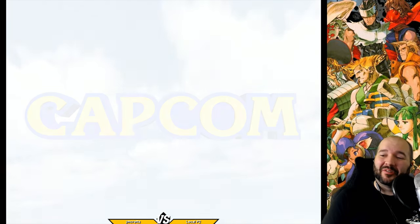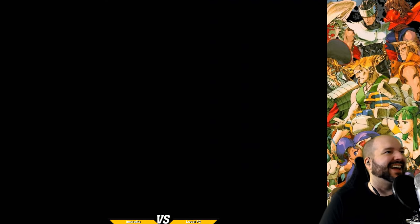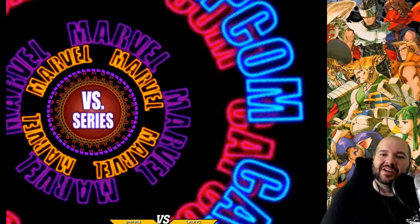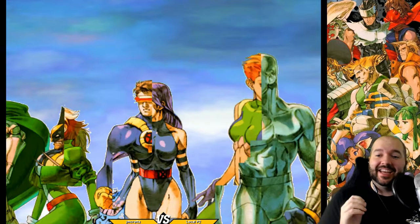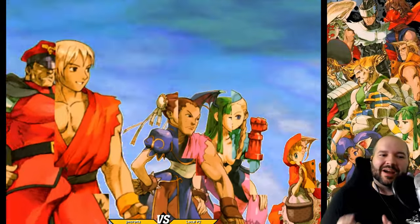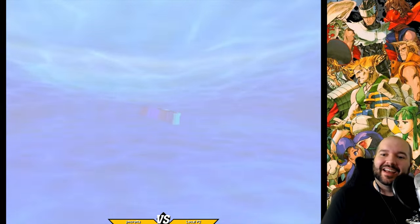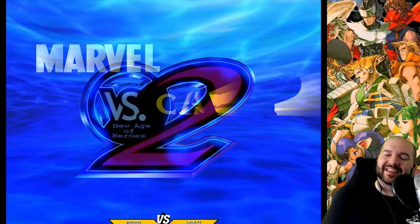We all know that Marvel vs. Capcom 2 has its fair share of bugs and glitches. There are a lot of little game-breaking things that you can find if you really dig deep. But something that there's not that much of in this game are actually Easter eggs and intentional hidden secrets left by the developers. Because this game was really rushed out, they didn't have much time to hide fun little nods to the player. But there are some — I've scoured the game and assembled a list of 10 hidden Easter eggs and secrets in Marvel vs. Capcom 2.